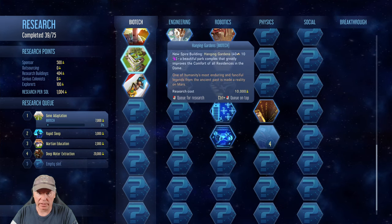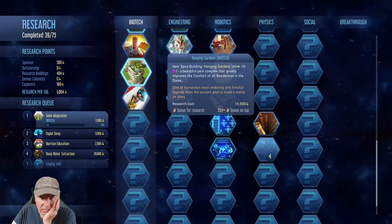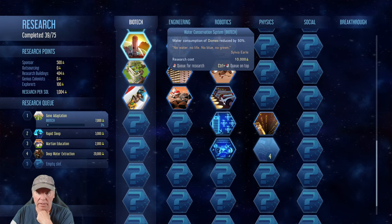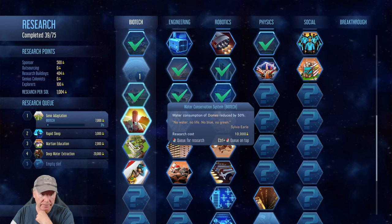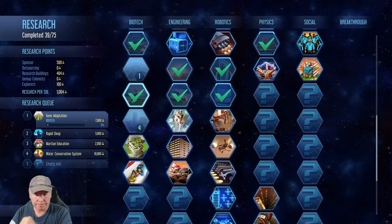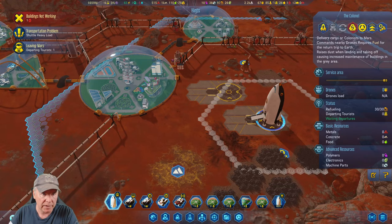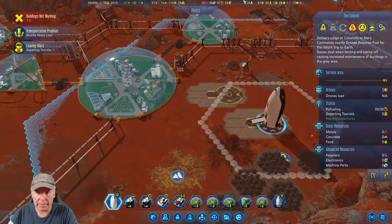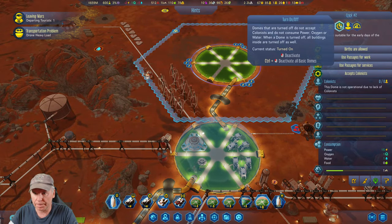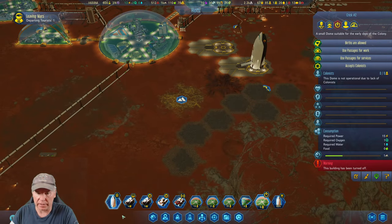We can turn our waste rock into concrete — I like it. What is this rejuvenation treatment? And this is the hanging garden — is this like a wonder? It's just residences in the dome. Water consumption reduced by 50% — that's what I need and I need it fast. I could just shut this guy down since it's not being used. Let's just shut it down, that's zero water. Could have been doing that all along.